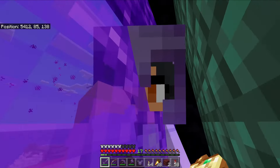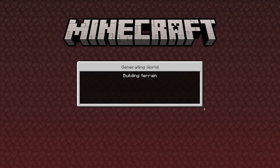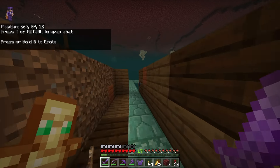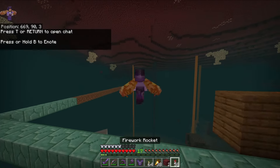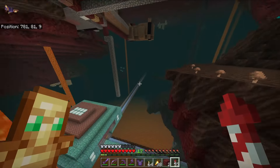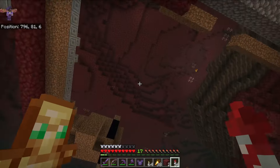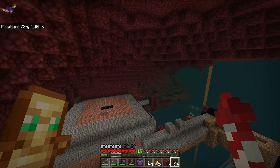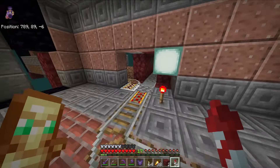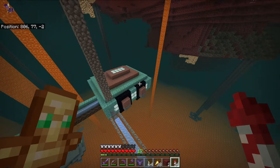Let's go through the portal and see what's on the other side. I got an elytra, let's fly over here. Oh I actually remember this - that's our old nether hub up top, and down here I believe is our new nether hub.